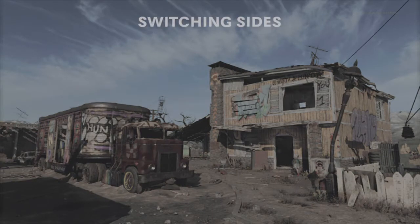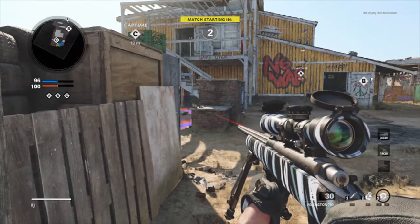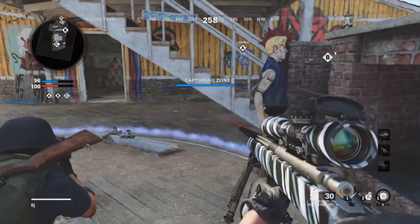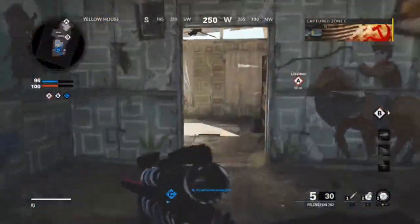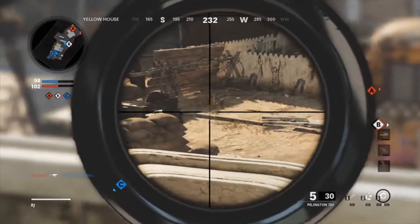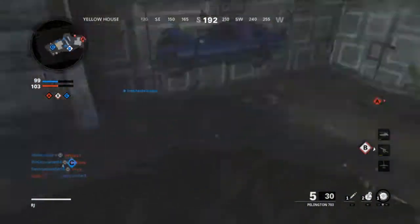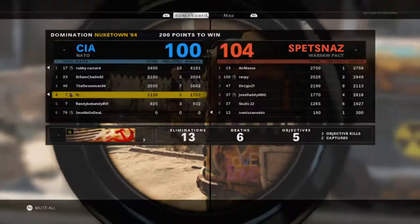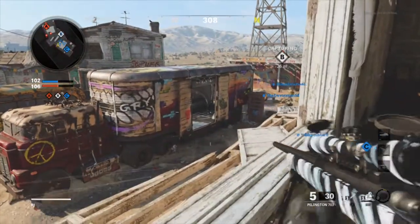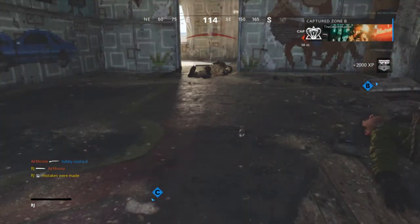Switching rally points. Take the objectives, taking Charlie. Charlie locked down. Enemy incoming. Arming proximity mine.